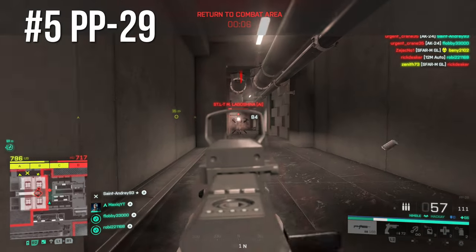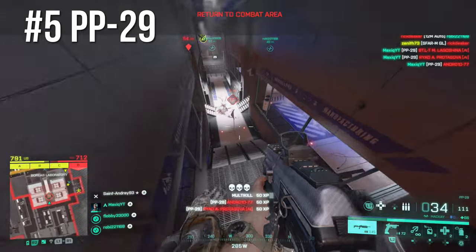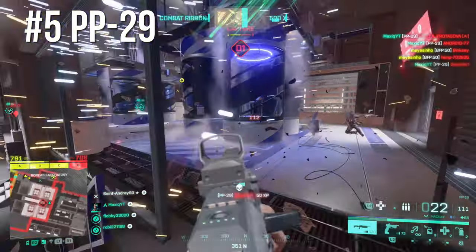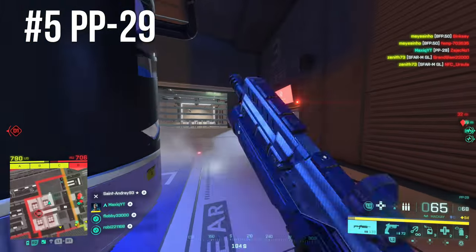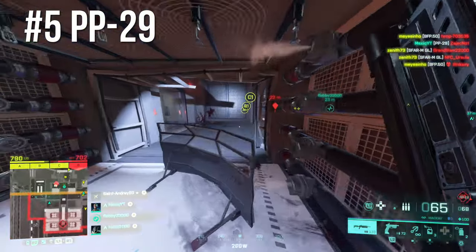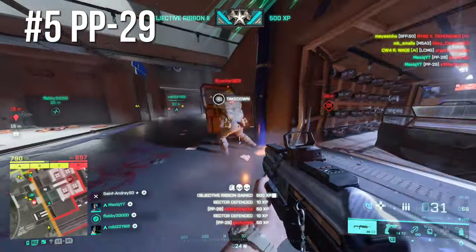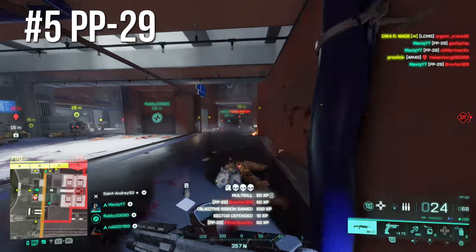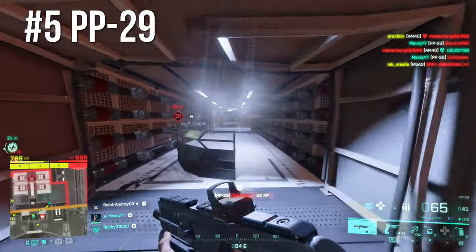Starting off with the PP29, which is in the SMG class — the second SMG you unlock. This gun has pretty much always been in the top 5 guns in Battlefield 2042, putting it at number 5 right now. It's still the best SMG in the game, with no recoil, 64 rounds in one mag. Hipfire is decent — not the best hipfire gun, but it's a very all-rounded weapon you can use on pretty much any map.